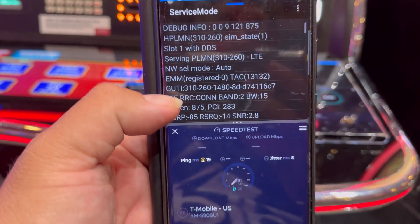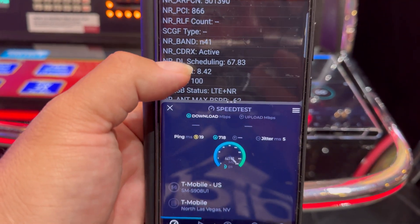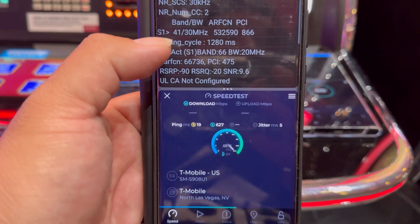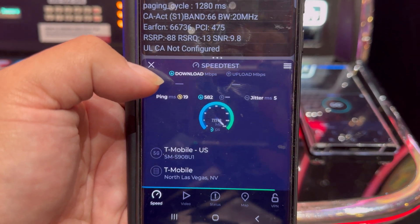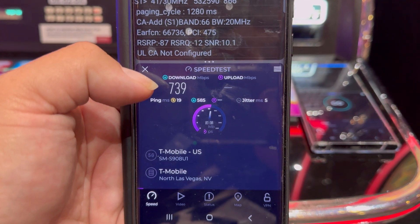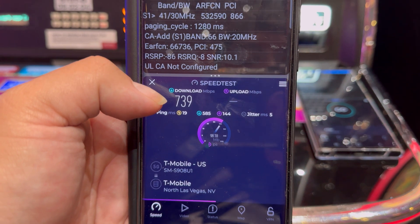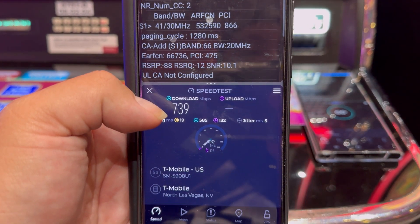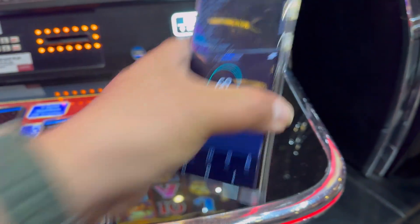Now let's grab T-Mobile at the Flamingo. Band 2 15 MHz, n41 100, n41 30, and band 66 20. 19 ping, 5 jitter. We're looking at 739 down, and 98.2 on the upload — that's not bad.